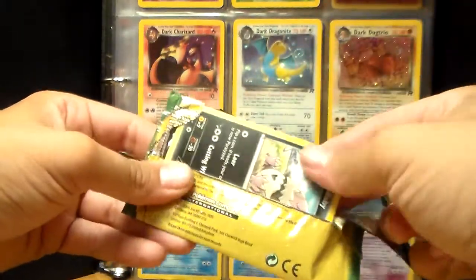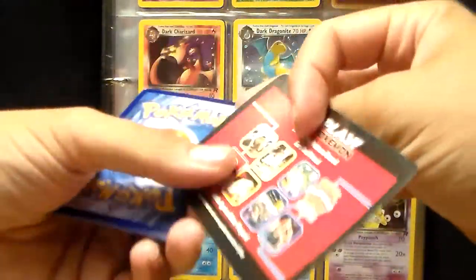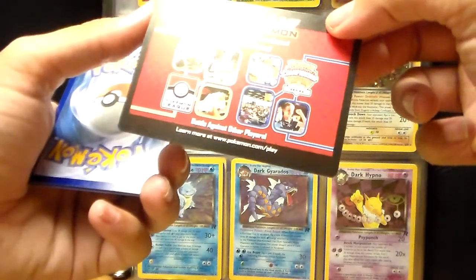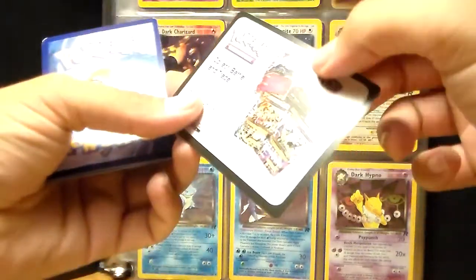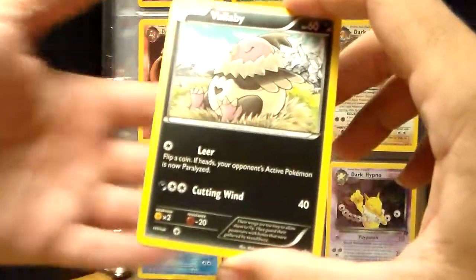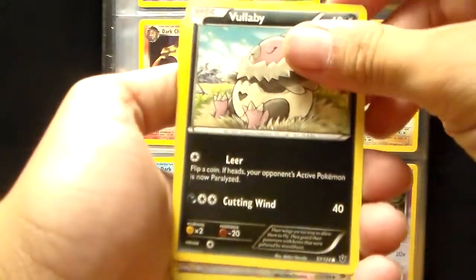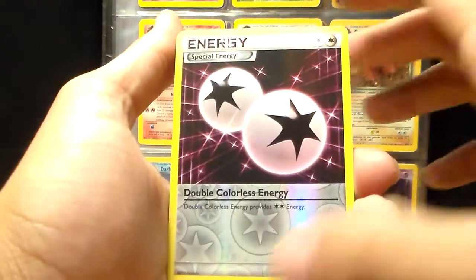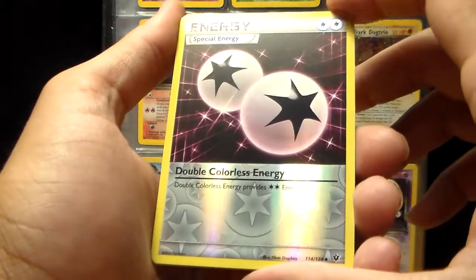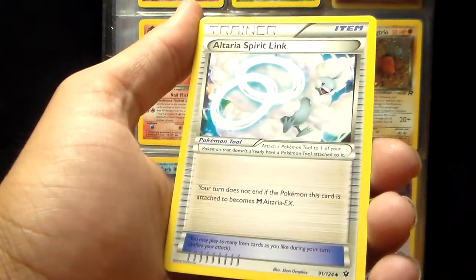Opening up this first pack. There's no code card, just a 'Play Pokemon, learn to play games, earn cool prizes' insert. Let's see here — we got a Voli, and that's not bad, double colorless energy, and an Altaria Spirit Link.